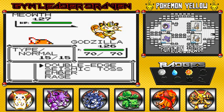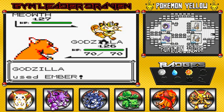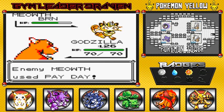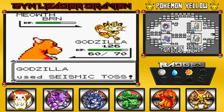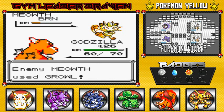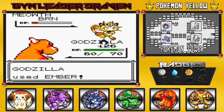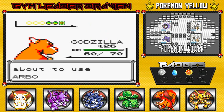Godzilla going to defeat them — simple. But Meowth is a quick Pokémon. Going with Ember — got burned! Using Seismic Toss, getting more money off that. Come on Godzilla, you can do this! I wish I had an X Attack but this is probably a special attack situation. Say goodbye to Meowth!